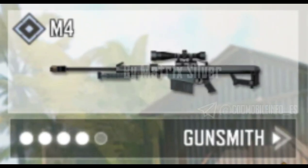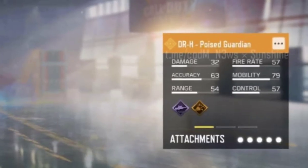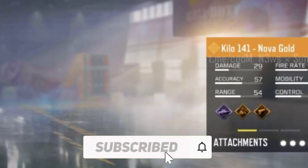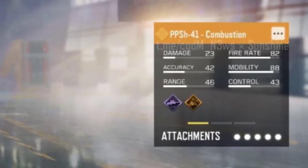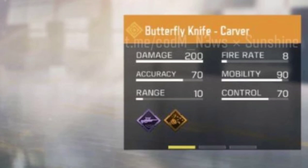This is the ZRG default version first look. We also got Season 8 legendary weapon skins leaked. The first is DR-H Edge Poised Guardian, Kilo 141 Nova Gold, ZRG 20mm Ticket to Hell, and the second legendary skin of PP19 Bizon Edge Combustion, and at last Butterfly Knife Craver.